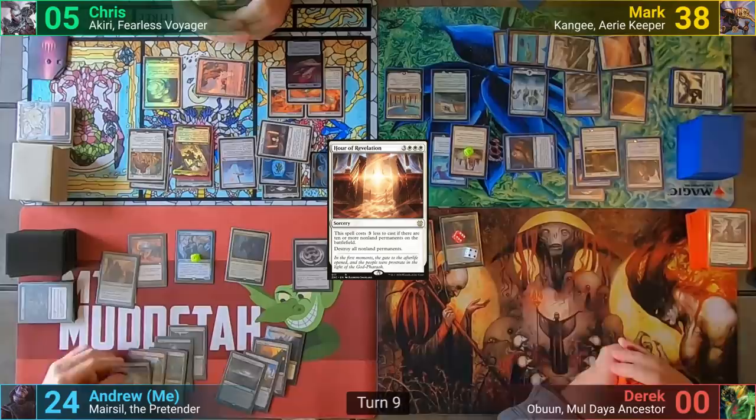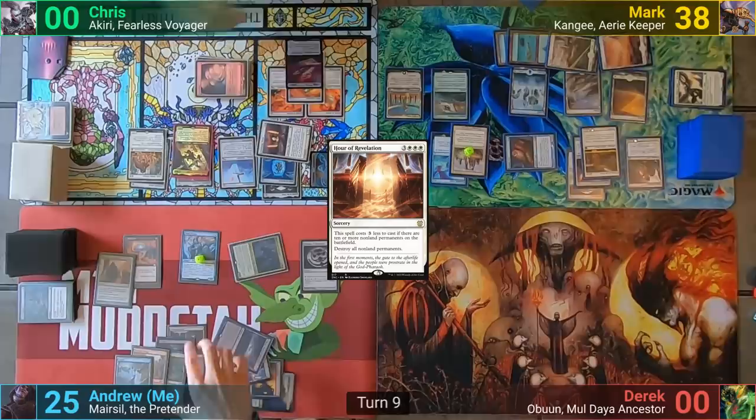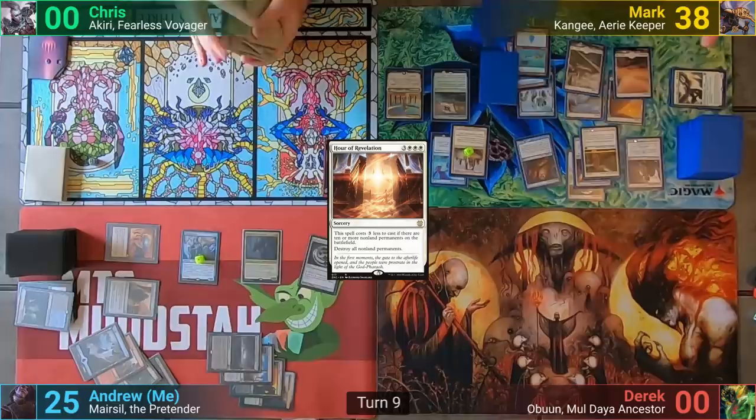My turn has me drawing and playing an Island. I pay to have the Spark Double tap itself to gain me some life with the staff, and then untap it with the Flayer to take out Chris. Mark at this point realizes he's probably not going to be able to fight through my dealing him a fair amount of damage with Marisil copies each turn, and he concedes the game to me. Game review time.